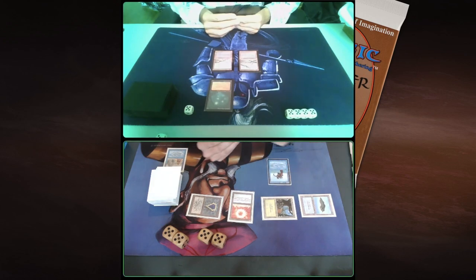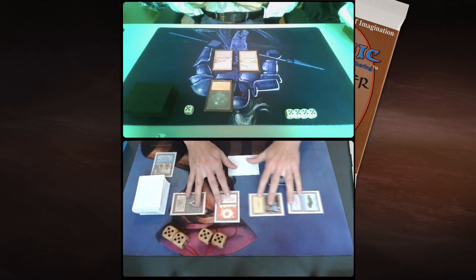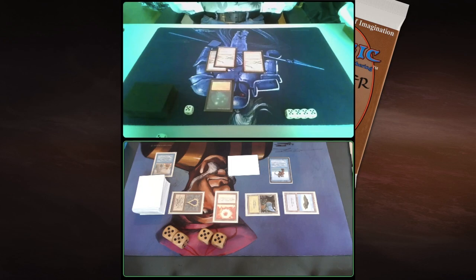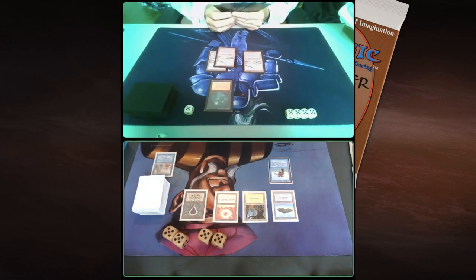Tapping three — will we see an Untamed Wilds? No, an Old Man of the Sea. So I can actually steal that Wisp. Not sure if it's very useful, but it is kind of funny. And now it's difficult, of course, for Robert. Because, for example, if he would play a Hypnotic Spectre, I can simply steal it with the Old Man of the Sea. So that's probably something he's not going to do. He has to make some decisions, just passing turn here.